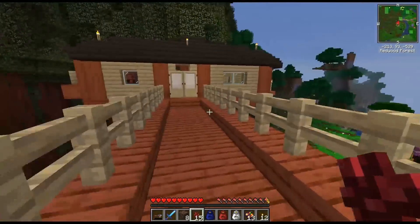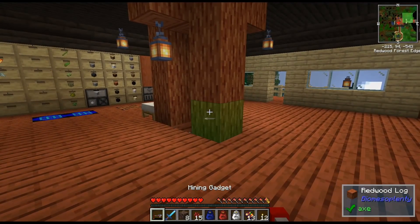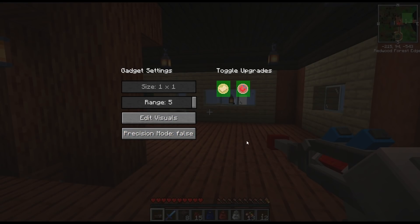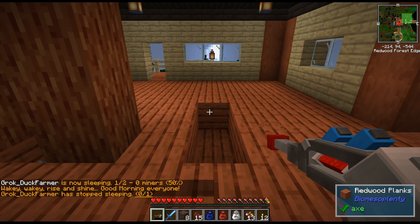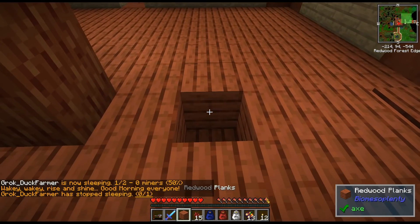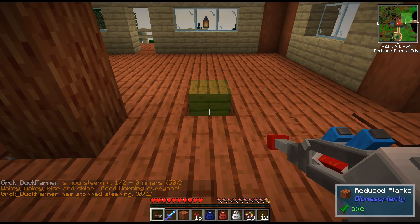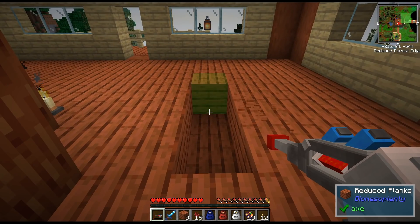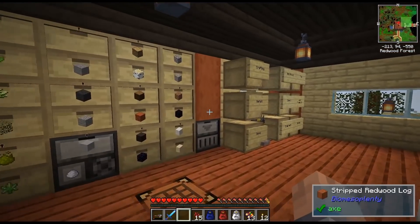I found out what precision mode is - it's pretty cool. Right now when I hold down the right mouse button it just continuously keeps mining. But when you turn precision mode on and hold down the right mouse button, it only does one block at a time, so I need to right-click again for each block. I dig that - no pun intended - but that is really cool, I like that a lot.